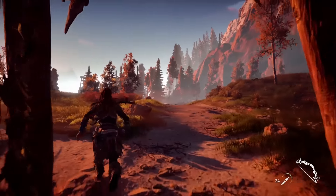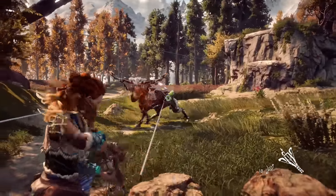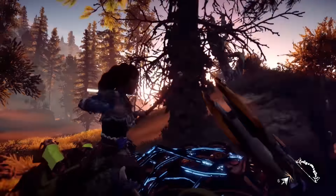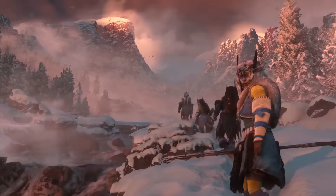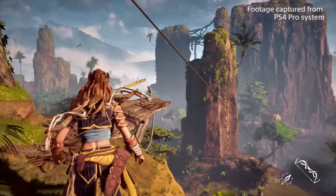This game has a lot of different ecotopes, as we call them. Each of the ecotopes come with their own machines to discover, with their own behaviours and what they're doing in that environment. We've shown at E3 basically our sort of more foresty, fall-like environment. But we also have deserts in the game, high mountain peaks completely covered in snow, jungle in the game — lots of different environments.